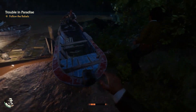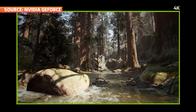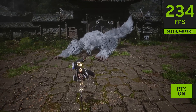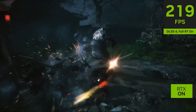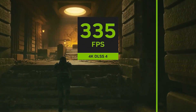Let's talk about DLSS 4.0, because this is where the magic happens. DLSS, or Deep Learning Super Sampling, allows the GPU to render images at a lower resolution and then upscale them to a higher one thanks to AI. NVIDIA is claiming that DLSS 4.0 can boost performance by up to four times in certain games. Imagine playing the latest AAA titles at high settings and buttery smooth frame rates without spending a fortune — that's what the RTX 5070 promises.